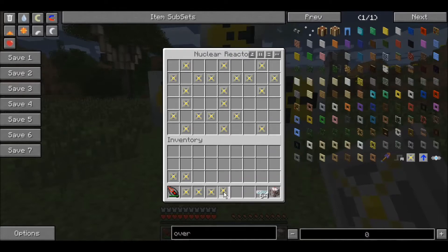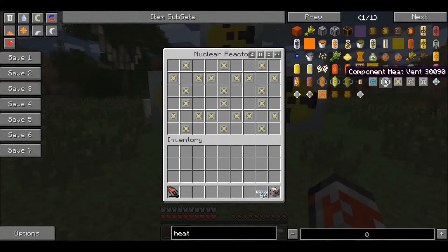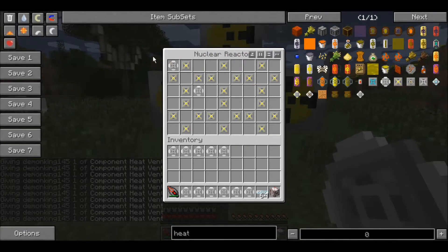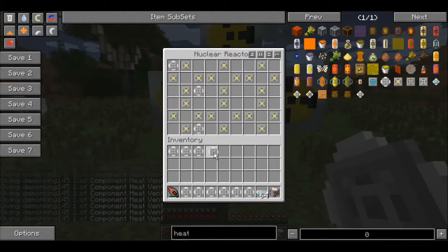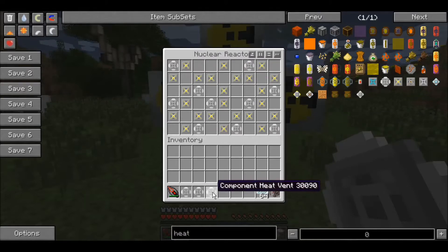You need 24 of those overclocked heat vents, and then you need 12 component heat vents. They go on the diagonals of the plus pattern. What these do is they take the heat outside of the reactor from the heat vents, so you'll see two of them on every single plus.